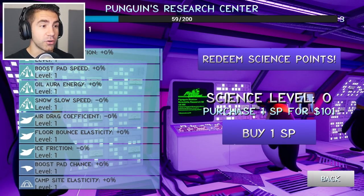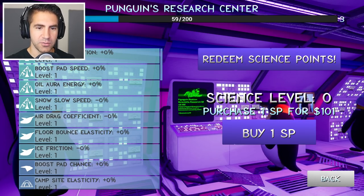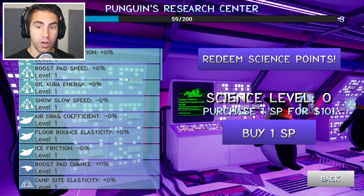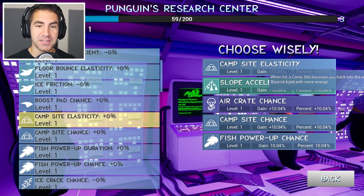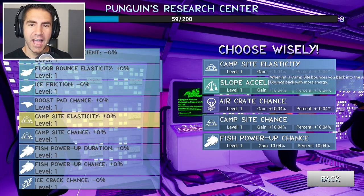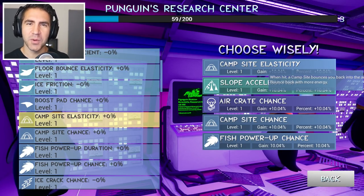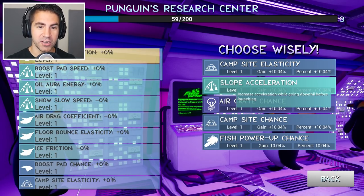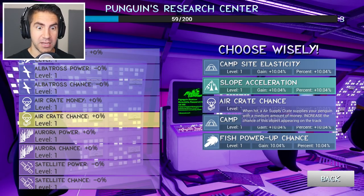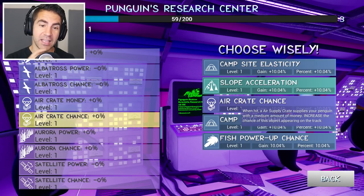Can I buy any of this stuff? I have $126 and one science point. Redeem science point — science level zero. Purchase one SP for $101. Let's redeem a science point. We can do campsite elasticity — when hit, a campsite bounces you back in the air with more energy. Slope acceleration increases the acceleration while going downhill before launching. Air crate chance — when hit, an air supply crate supplies your penguin with a medium amount of money, increasing the chance of this object appearing. I like these upgrades.